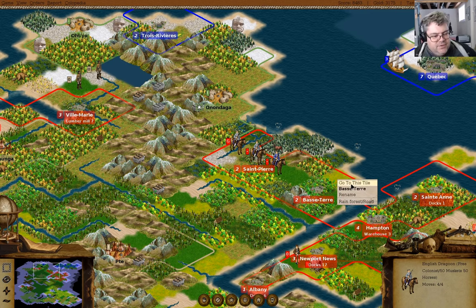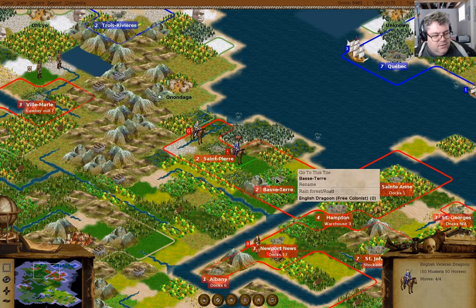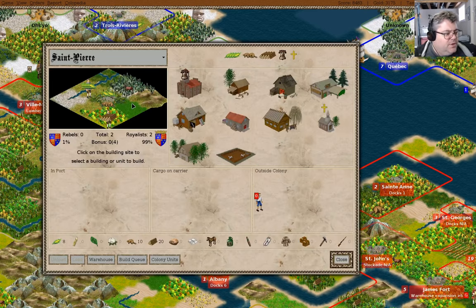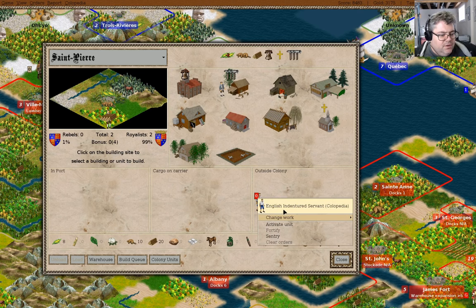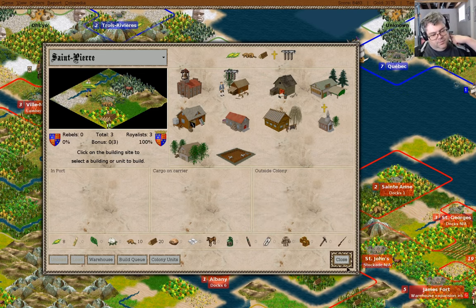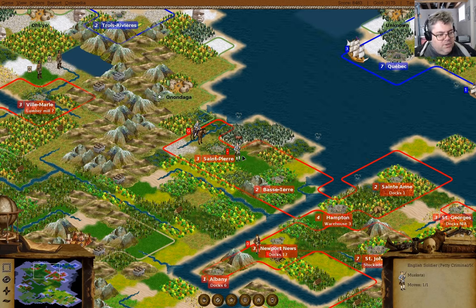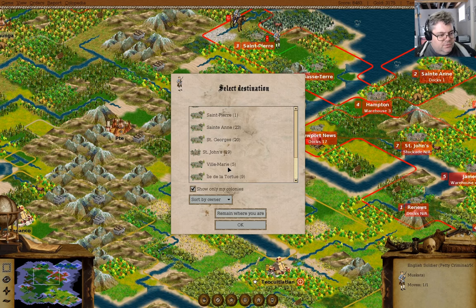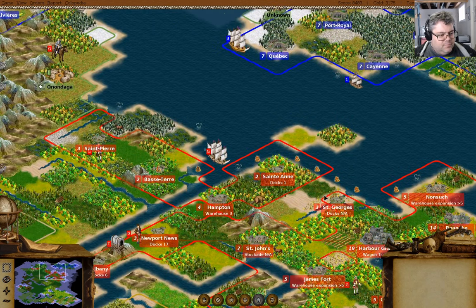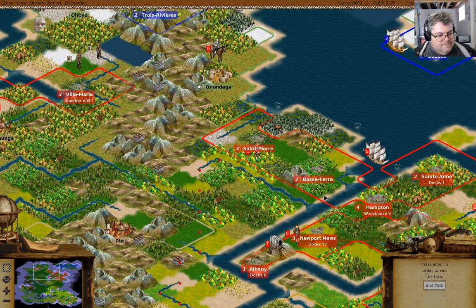I think I'll move guys back to Basse-Terre. You can go in here. This guy can go here and this guy can go work as a farmer. You need horses — why don't you walk about over to here? Well, that was productive.